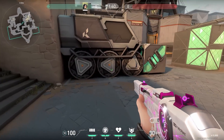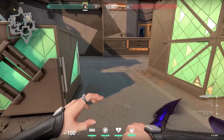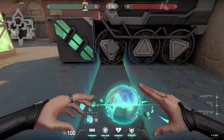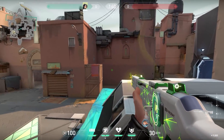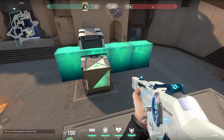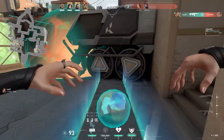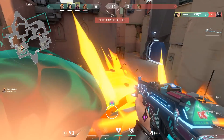Let's do another Sage wall. This one is very funny. On A-side on Bind, a lot of people are planting the spike next to the first wheel of the truck. So what you can do is stand on the other side of the truck and when you hear the enemy is planting the spike, use your wall. You will boost the enemy up together with yourself and you can kill him while he still has the spike in his hand. Look at this clip from Valerian — very smart player.